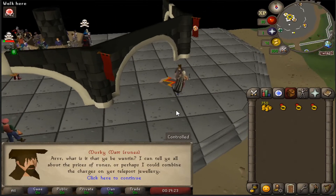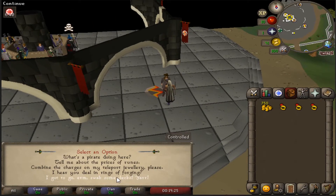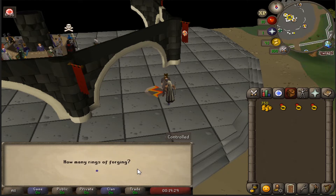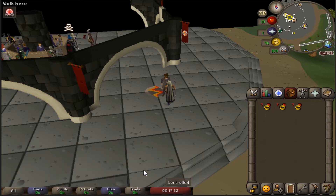Hi guys and welcome to episode 12 of my level 3 hardcore ironman diary. I began this one by seeing Murky Matt at the GE — he'll turn your ruby rings into rings of forging.